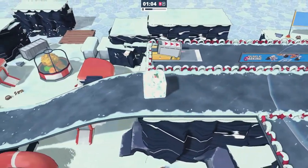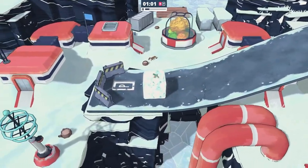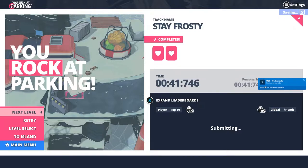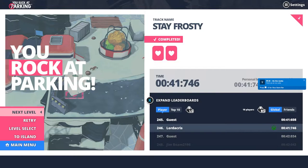You have a little bit of steering as an ice cube, but you can't accelerate or brake. Then all you do is guide yourself into a space and voila, achievement. You'll probably get this naturally as there are multiple levels which turn you into an ice cube.